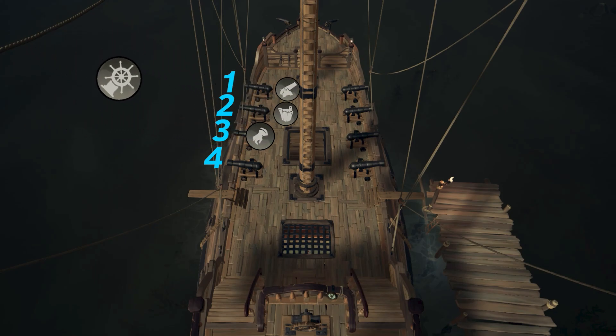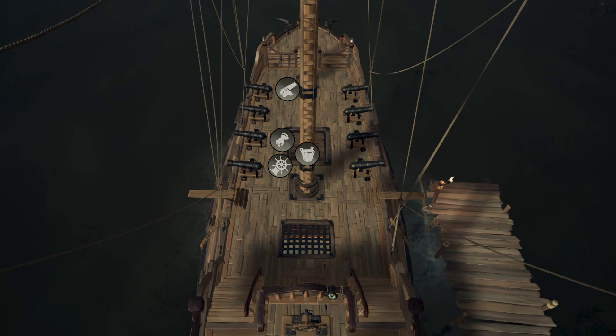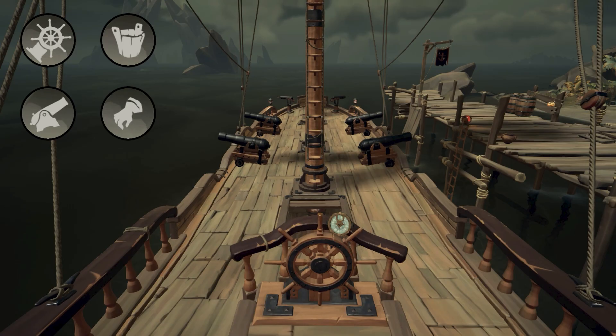On a galleon, main cannon is on first, bilge on second, flex on third, and helm on fourth. When the fighting breaks out and you start getting holes, only the bilge should be going below deck and bucketing out water. Flex should only come down if they need a reball or if the bilge calls for help — otherwise flex stays up top and keeps up cannon pressure. If the enemy crew is trying to board you, it becomes the flex and helm's job to watch for boarders.